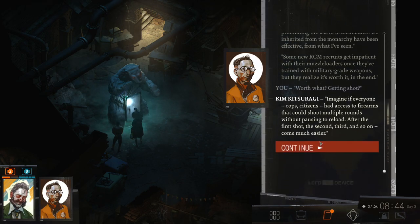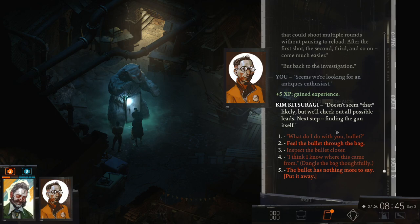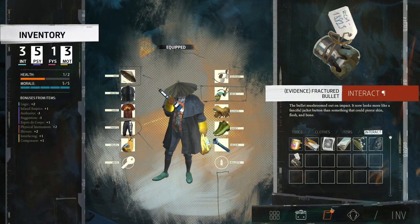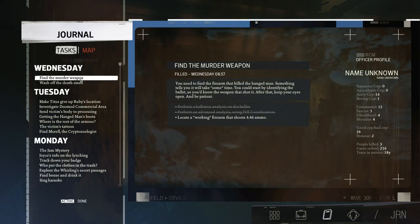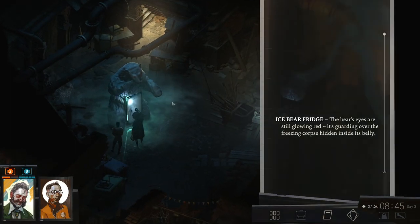Worth what? Getting shot? Imagine if every cop-citizen had access to firearms that could shoot multiple rounds without pausing to reload — after the first shot, the second, third, and so on become much easier. So we're looking for an antiques enthusiast? It doesn't seem that likely, says Kim, but we'll check out all possible leads. Next step: finding the gun itself. I need my physical instrument to be better — I've made some bad choices from a gameplay perspective. Let's wash off first. Find the murder weapon. Locate a working firearm that shoots 4.46.